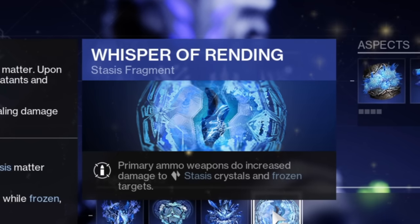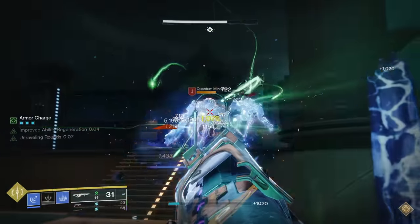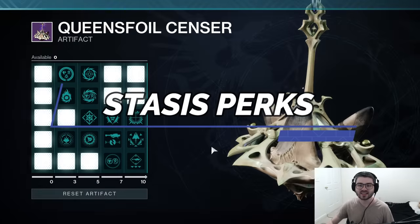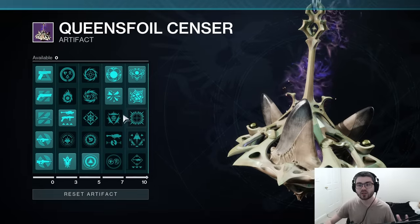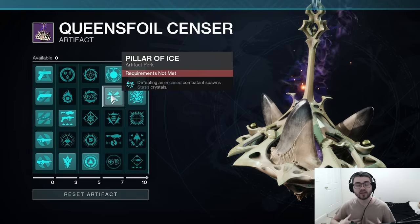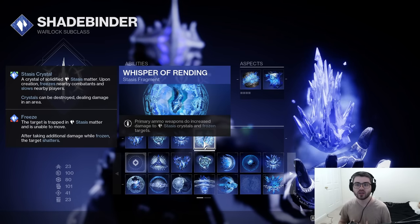Then we have Whisper of Rending: primary ammo weapons do increased damage to stasis crystals and frozen targets. This is very nice because now every time we freeze a target, we do more damage with our primary weapon, and we will also be making stasis crystals. Now let's jump over into the artifact, because these are extremely important for the subclass and our primary weapon. The first artifact perk is Pillar of Ice: defeating an encased combatant spawns a stasis crystal. Now every time you defeat a frozen target, you will spawn stasis crystals, which can proc things like Whisper of Shards and Whisper of Rending — you will do more damage to them.